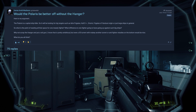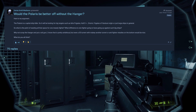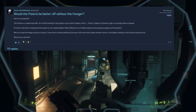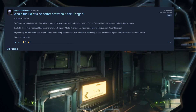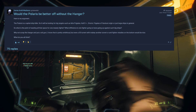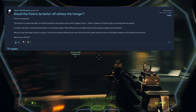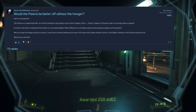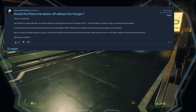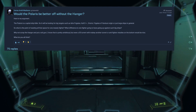His argument is that the Polaris is a capital ship killer, so it will be looking for big targets such as Idris Frigates, Hull D, Orion's Frigates, Vanduul Origin, or just large ships in general. So what's the point of wasting all that space for one measly fighter? Some people have pointed to roughly 40% of the ship's space being used to house the hangar. Why not scrap the hangar and put a rail gun — or even an S5 turret with maybe another turret of anti-fighter missiles on the bottom?